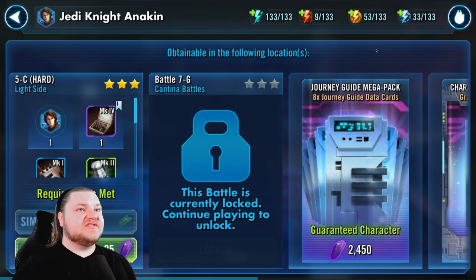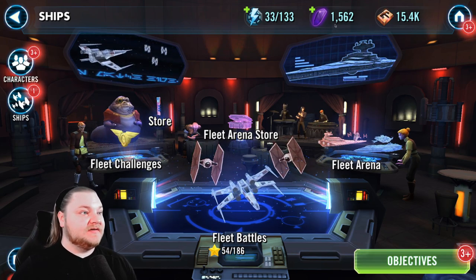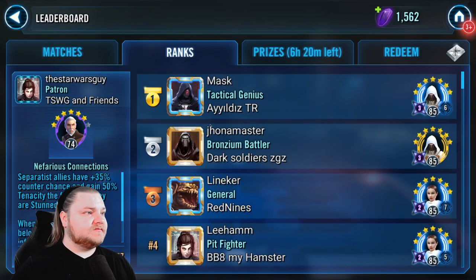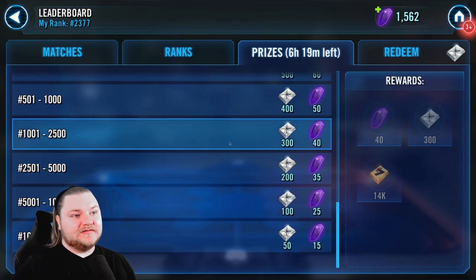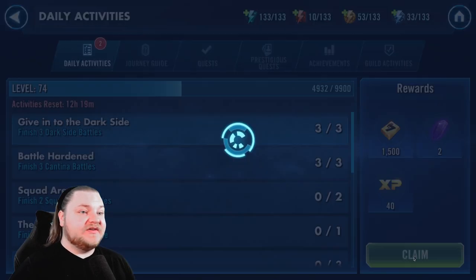I've had some questions about how I have so many crystals. I want to remind you guys: this account is completely free to play, I have not spent a dime. We're also not high rank in Squad Arena at all — Squad Arena is your primary source of crystals. We're ranked 2377, so we're way down there. At that rank you get 40 crystals, versus 500 for first place. Most of our crystals come from saving them — we do occasional refreshes but we do not spend crystals much otherwise.